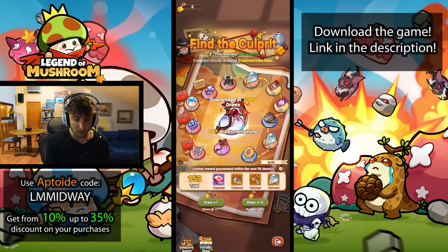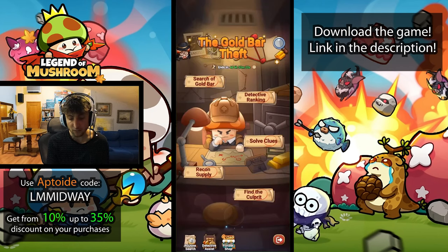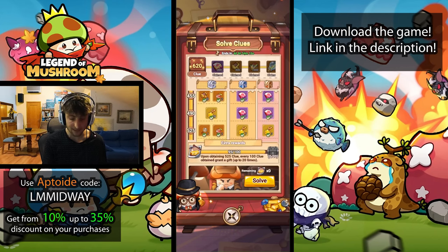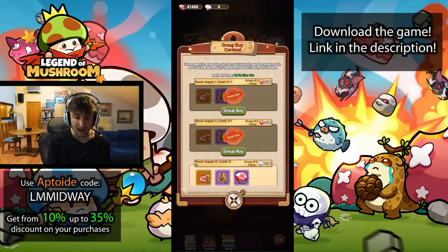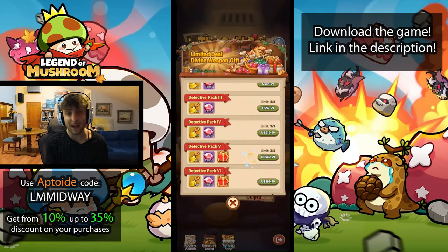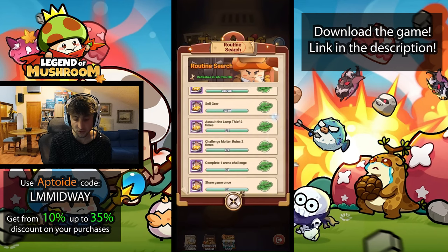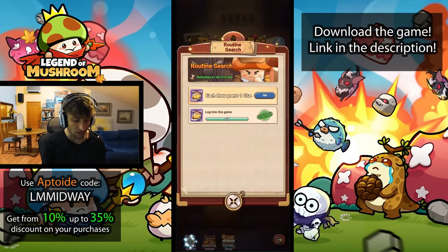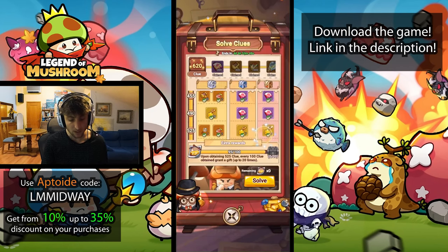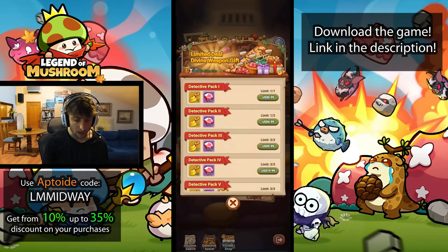I've already played the daily surge and the gold bar stuff. I'm 59 on ranks and don't have anything else to do on the battle pass — I already bought it and got every single reward out of it. So we're just going to have to buy some stuff. The only thing we can buy is the detective assist packs, and the golden shovels are in the ponder shop.